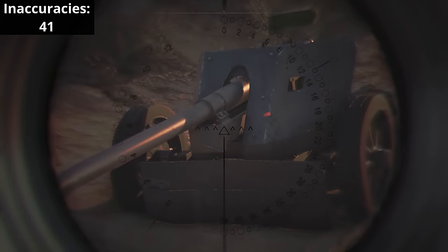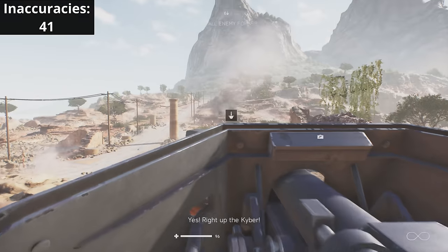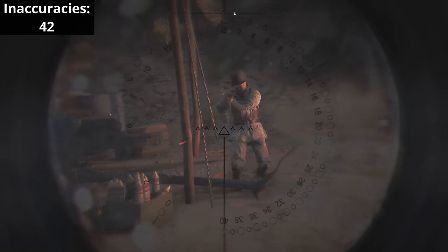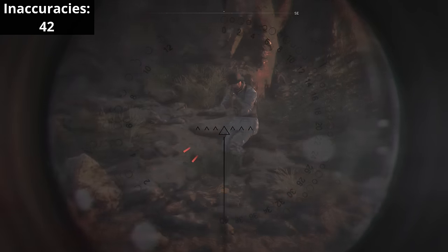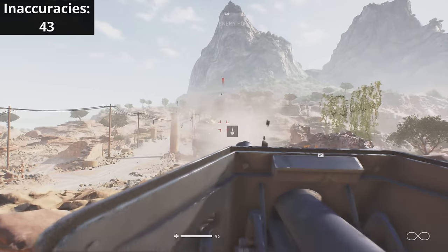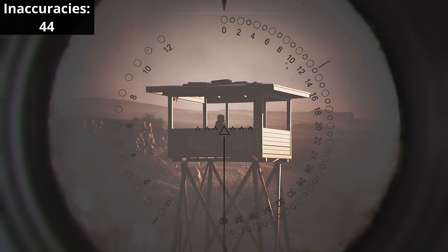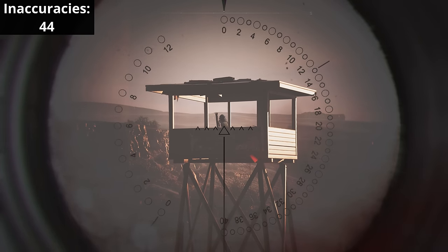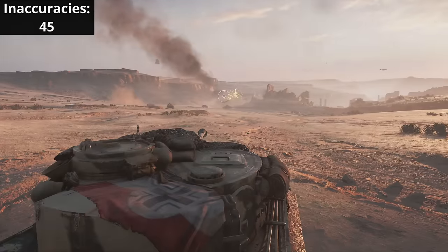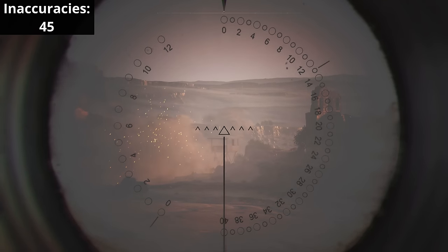German PaK 40 anti-tank guns are being shot at us, even though these did not enter service until 1942 — it should be English QF two-pounders instead for this scene. Also, the PaK 40 would usually have a crew of 6 to properly use, yet all the ones in game are operated by just a single soldier. Inside the watchtower is a single standalone French colonial soldier armed with a German Panzerschreck, not first produced until 1943. Considering the enemy tanks are approximately 500 meters away, the shells have far too much drop, especially since the muzzle velocity of the Tiger's 88mm cannon is 780 meters per second.